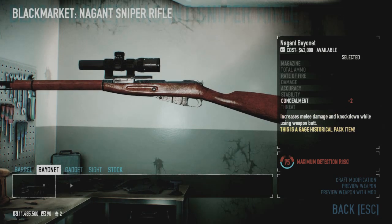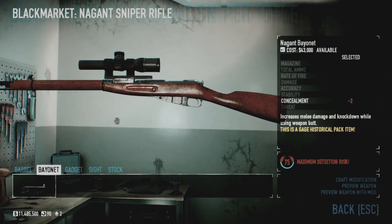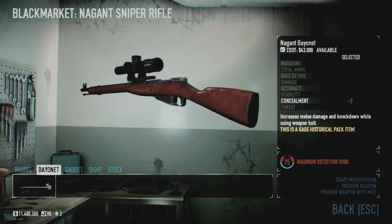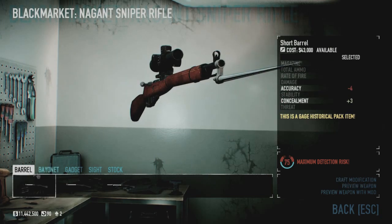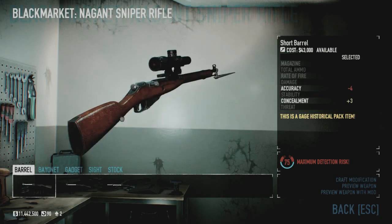There's also the bayonet, which is an interesting mod — it enhances your default gun butt melee strike with a bayonet. This is an exclusive mod for just the Mosin Nagant. It decreases concealment by a bit but increases the damage dealt with your weapon butt melee.